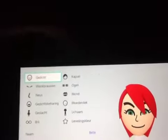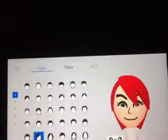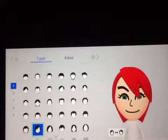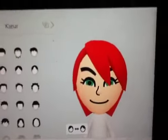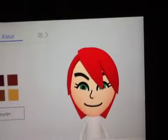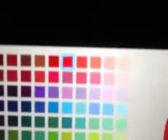So you just want to do the default settings of the head. For the hair, you want to go all the way to here, and you want to pick that hair right there. And you want to switch it around so you have that. For the color, you want to have it red — that red right there.